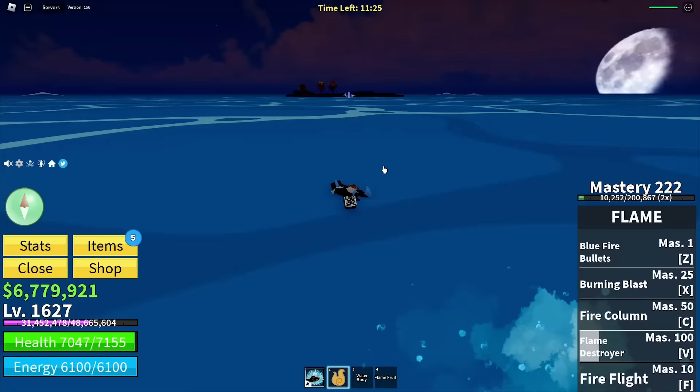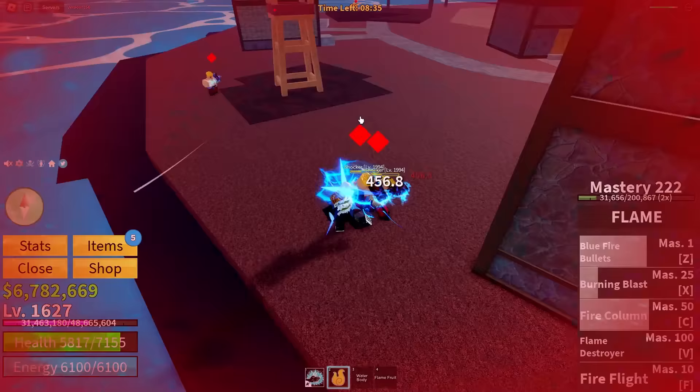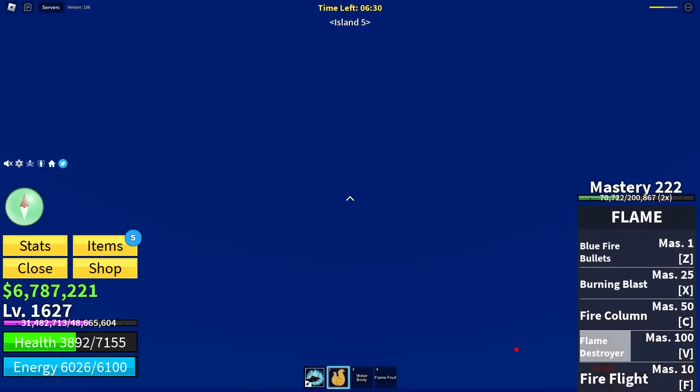Oh wait, I forgot I'm fish man — I'm made out of fire but I can swim along. This changes everything. Whoa, they're made out of electricity now. No problem for me. The boss is squaring up for round two. I've got an idea this time — I just need to get out the water. Here's my plan: we go to the sky and we make it rain blue fire bullets.